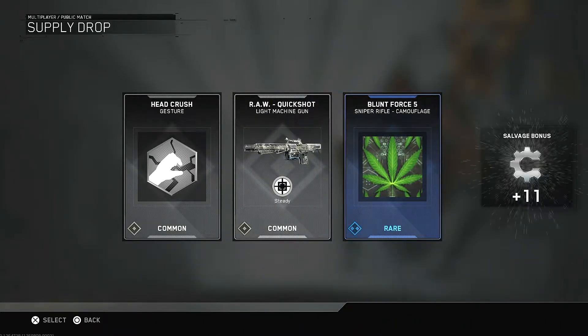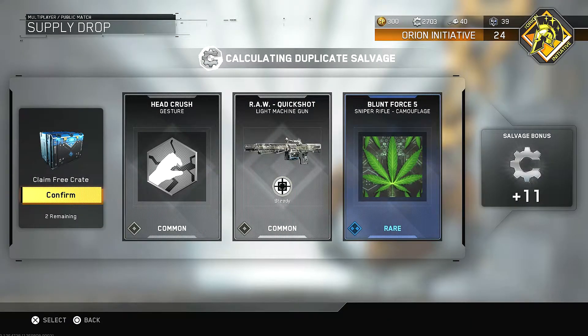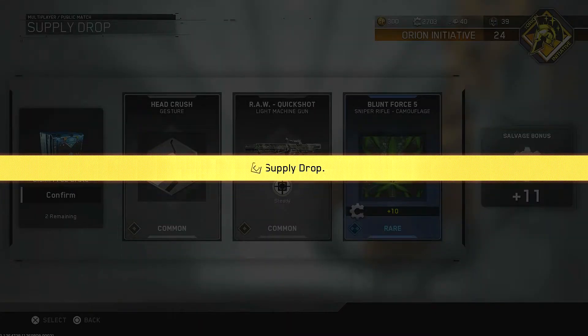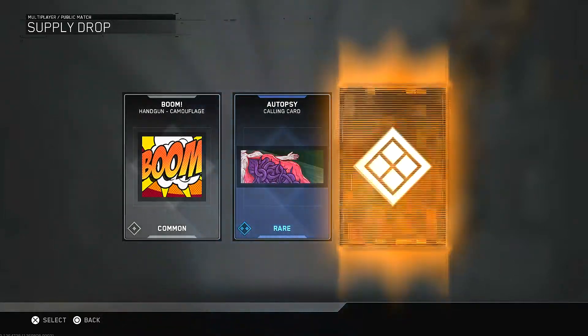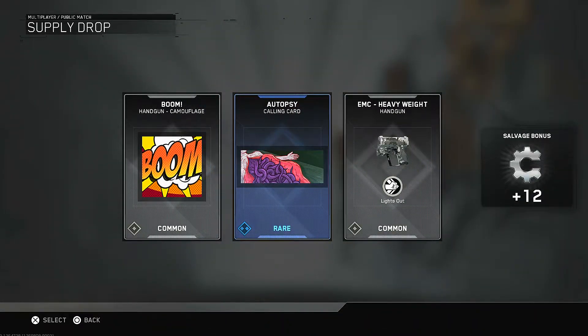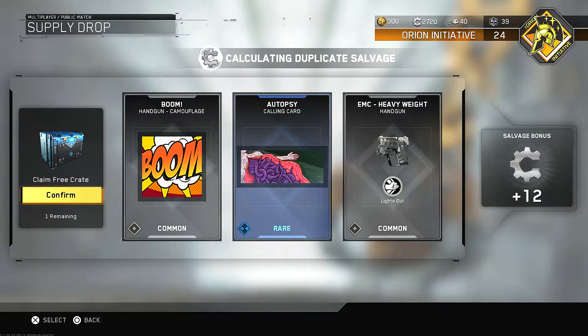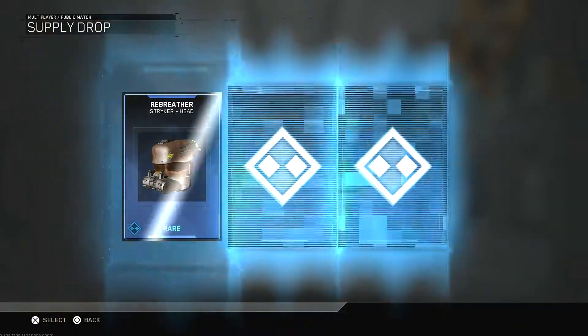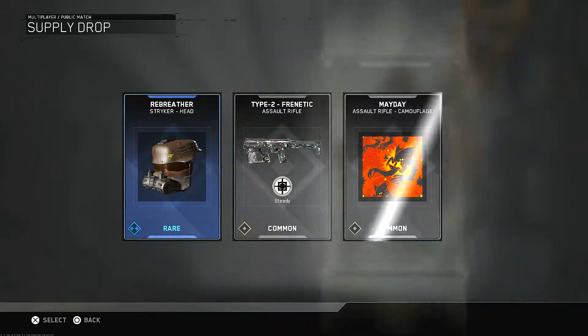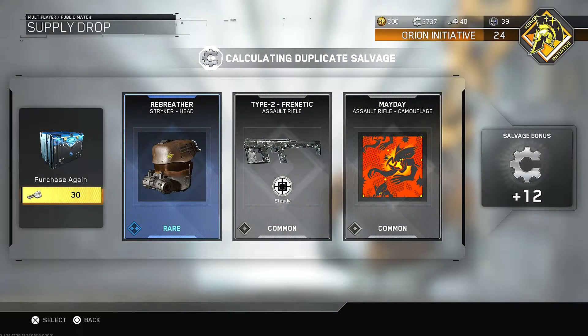That is a weird looking helmet. Okay, we got three more to do. Ooh, Blunt Force — Blaze It, 420! I'm just hoping I got one of the new weapons, which I'm completely okay with. And I'm actually going to try that out in a video for you guys — it might actually be up later today, I'm not sure yet.